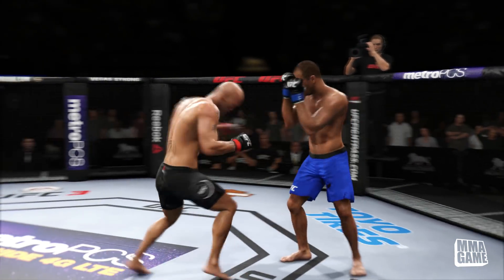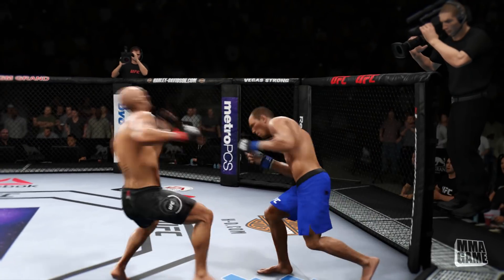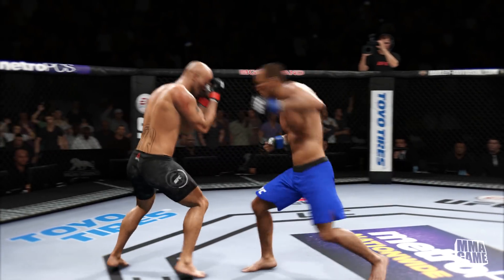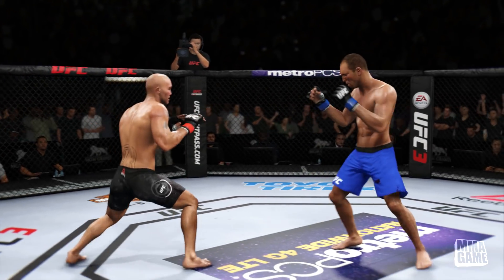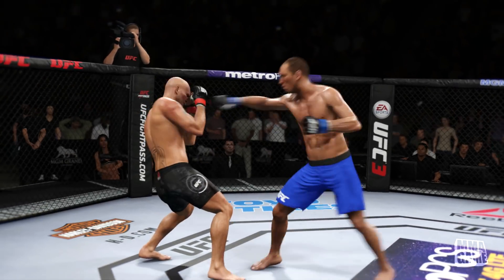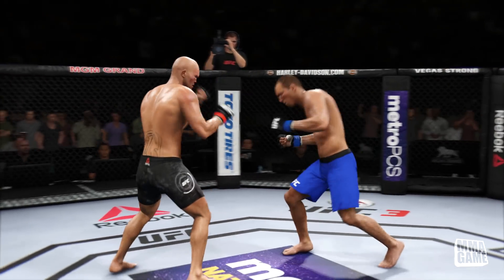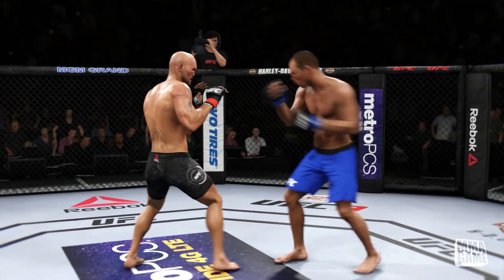Hoist Gracie, UFC 3. He probably thought he had the counter right there, but I actually rocked him — same counter, just lean to the side, boom, straight right down the middle, and it rocked him again. He's throwing leg kicks like a madman, so boom, we give him a leg kick of our own. Look at that combo — that combo was deadly with Hoist Gracie. Moving and flowing like absolute water — you guys got to try him out. He is definitely a hidden gem.